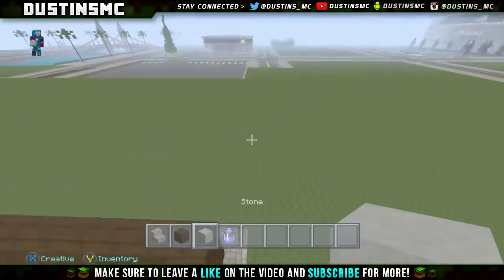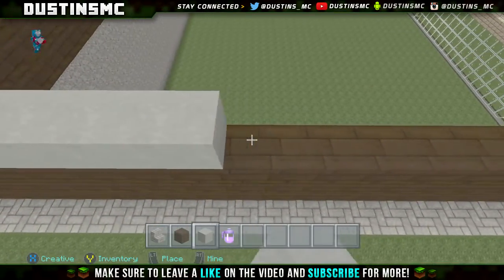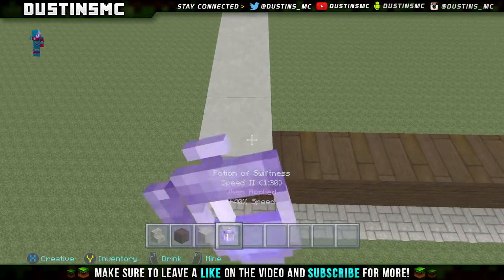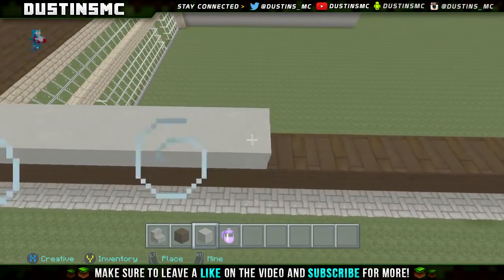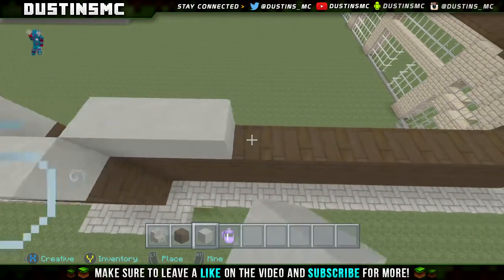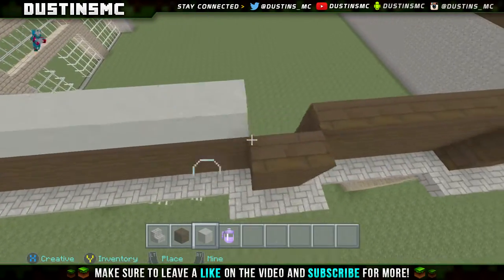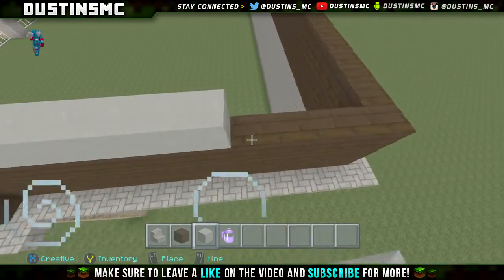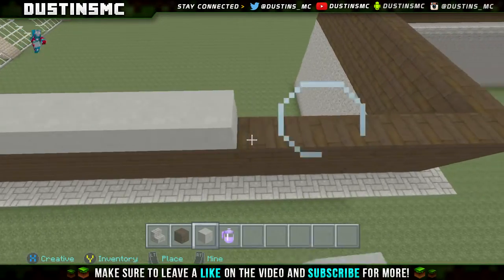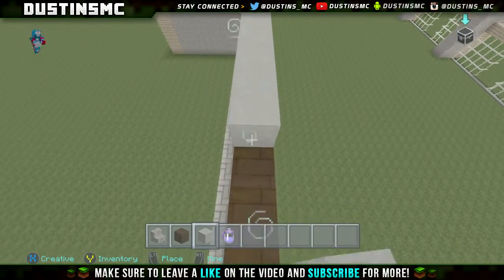Now what we're going to do is go ahead and take a layer of smooth stone right on top of that dark oak. Go ahead and do a layer of smooth stone all the way around. I'm not going to do the whole thing on camera, but basically this smooth stone is all going to fill in the roof. It's probably going to take a long time — filling stuff in is my least favorite thing to do in Minecraft.